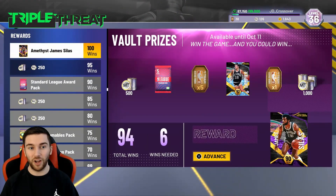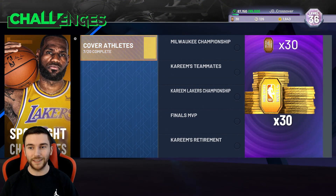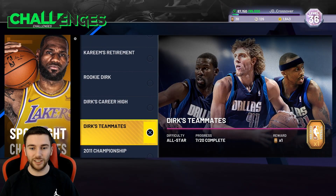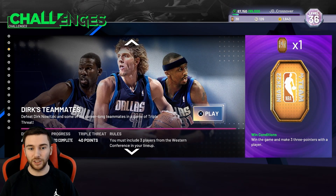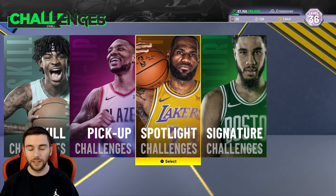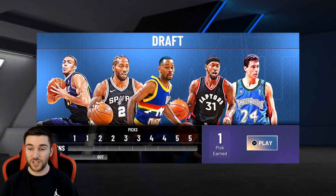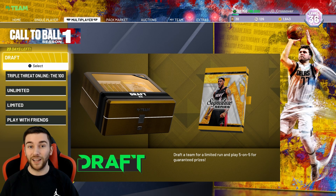Triple Threat offline — we are just six games away from Amethyst James Silas. Spotlights are underway; we've got through the first 7 challenges, next up is a 40-point Triple Threat game. So Diamond Luka is coming in the not too distant future. Once Spotlights are done we'll probably hit 100 wins in Triple Threat offline. We need to start focusing on the draft, and as you can see it's a whole stinker — Sapphire Kawhi, Tom Gugliotta, T-Ross, Rudy Gobert. Not a great draft, and the bench unit is horrendous.